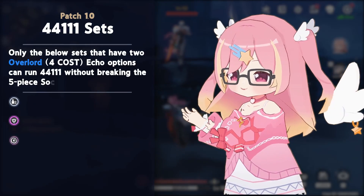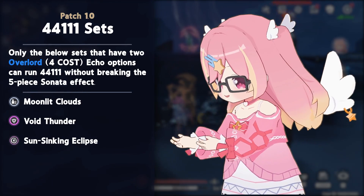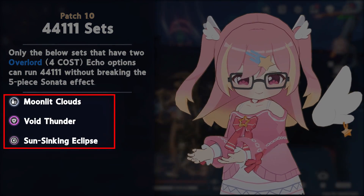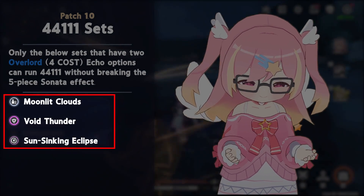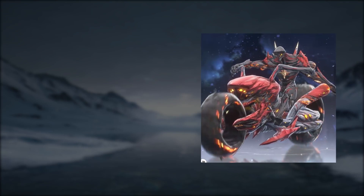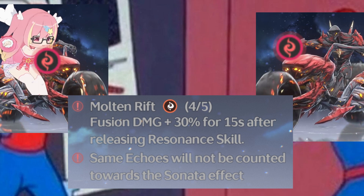As of patch 1.0, 44111 is exclusive to those who use Moonlit Clouds, Void Thunder, and Sun Zinging Eclipse, as the rest of the sets do not have a second Overlord Echo class and would thus break their 5-piece Sonata effect.